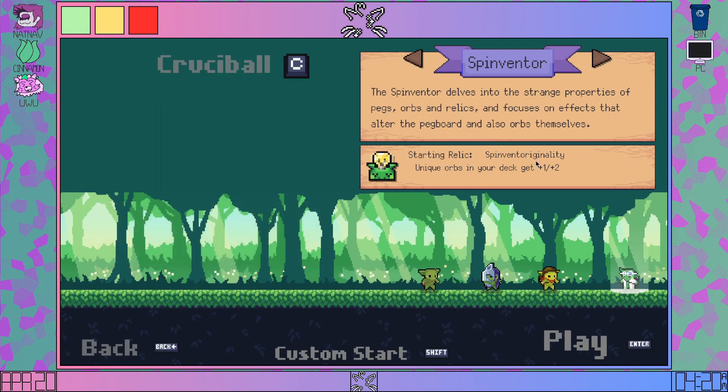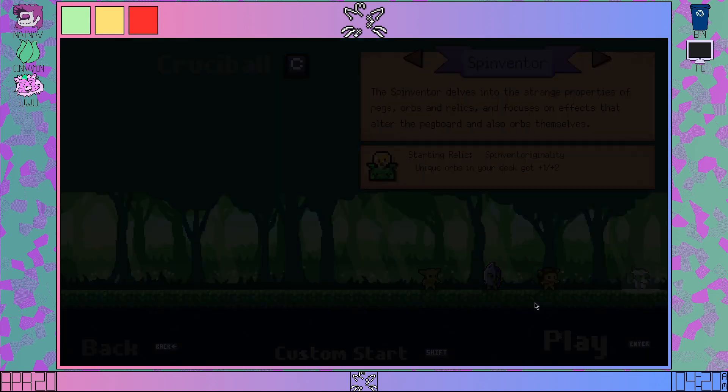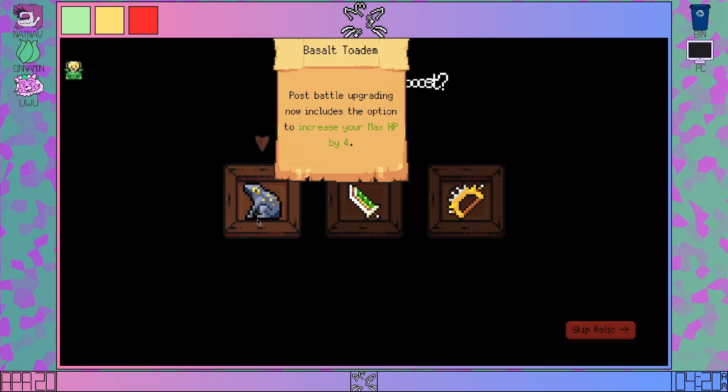We've got right here the Spinventor. The Spinventor delves into the strange properties of pegs, orbs, and relics, and focuses on effects that have altered the pegboard, and also orbs themselves. Starting relic: Spinventoriginality — unique orbs in your deck get plus one, plus two. The way you get the Spinventor is you need to get a Splitorb and bounce on the splatted pegs five times in a row, and you unlock that one.